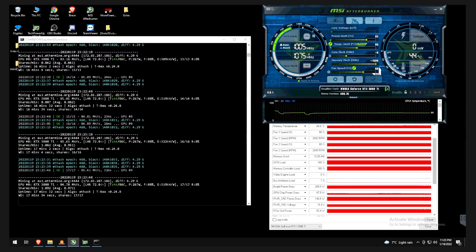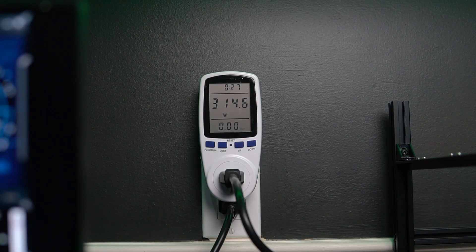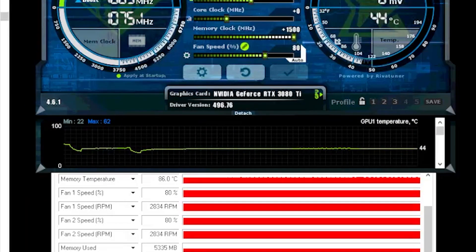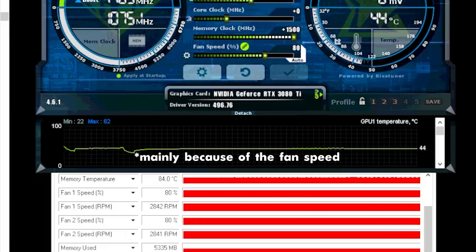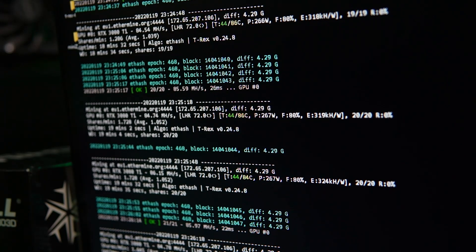With the overclock settings shown on screen — also available on MiningChamber.com — we're getting about 84–85 Mh using 315W from the wall. We've gained a small boost in megahash, reduced power slightly, and most importantly reduced temperatures by about 20 degrees. That makes a big difference, especially if you have a lot of these cards mining.